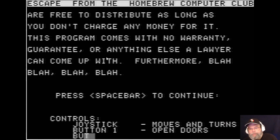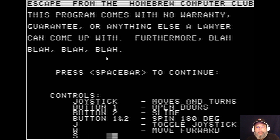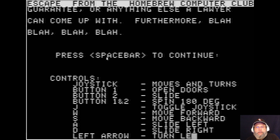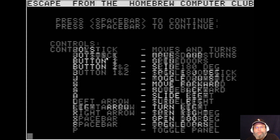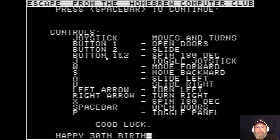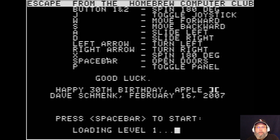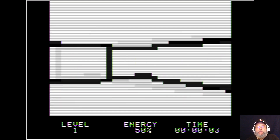So I'm going to set up a joystick. Button two, spin, toggle joystick. I'm going to use the joystick. Open doors with space bar and toggle panel. I'm pressing the space bar — ooh, cool, wow.